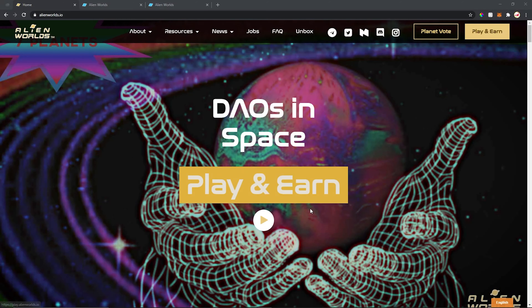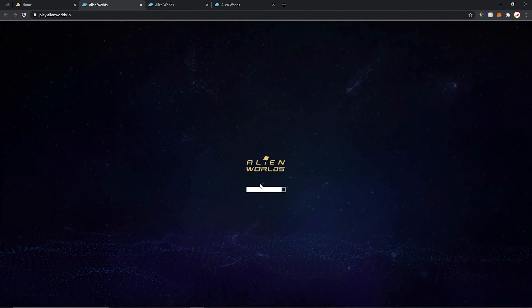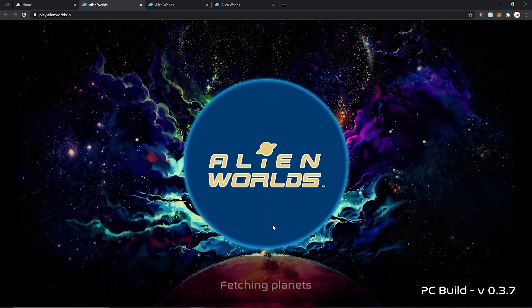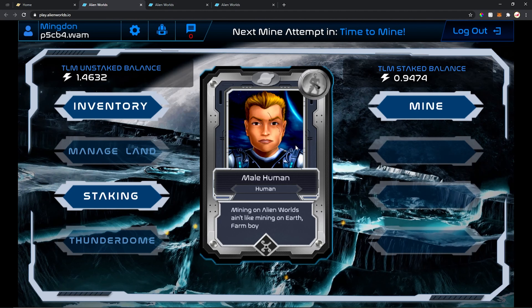To start playing this game straight away, just go to AlienWorlds.io and click Play. After creating a WAX account, you're gonna need to log in and enter the Alien Worlds game. After the loading screen, you're gonna go straight to the main window here where you can see my account, my name, and my TLM balance.